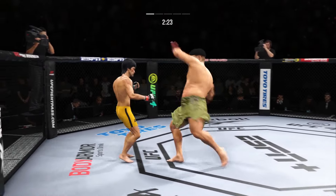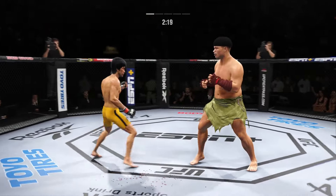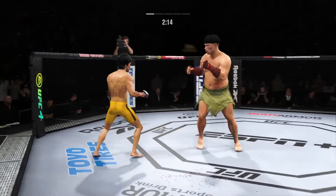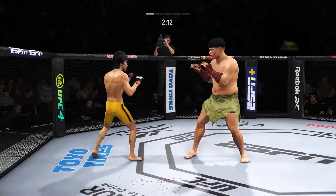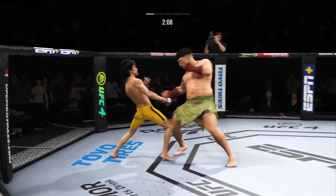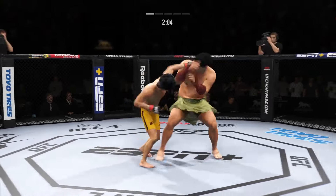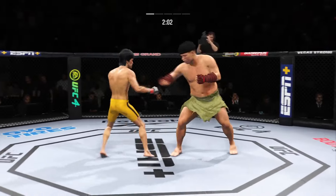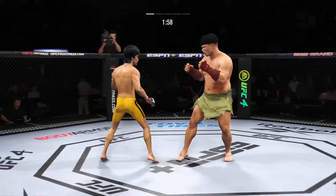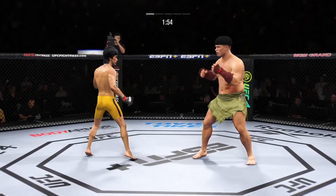Huge head kick, straight right. A nice stiff jab there — now they're both throwing with power. Just over two minutes to go in what has been a furious round one. Nice leg kick. Blocks the shot.